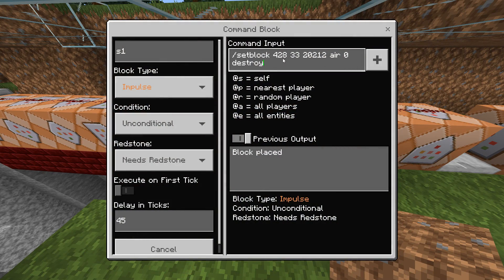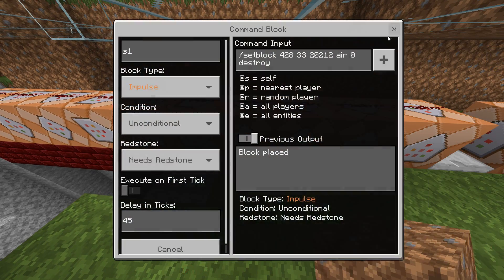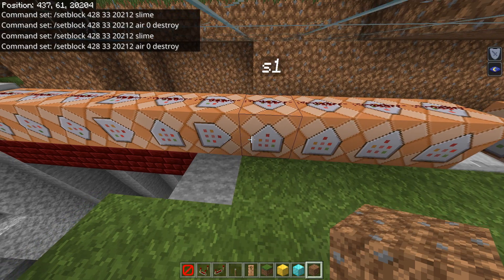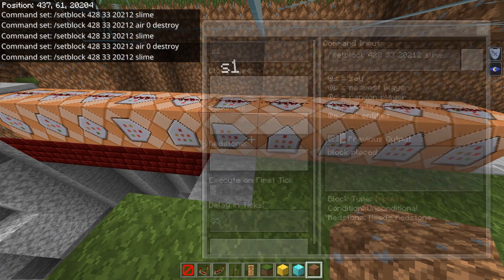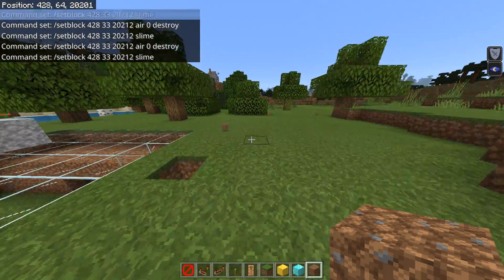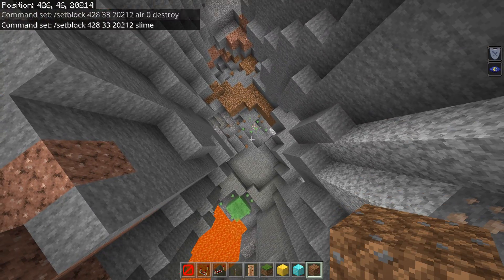The command right after uses the same coordinates. In this one I have air zero destroy, so this is going to break the block. I have this set at 45 ticks, which is after the slime spawns at 35. You've already seen what it looks like, but I'll show it again — run past here, it'll spawn at the right time, and then it'll break itself right after.